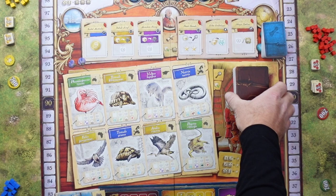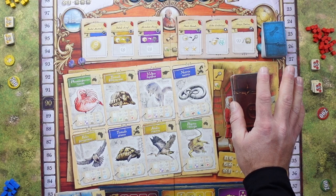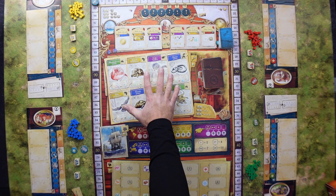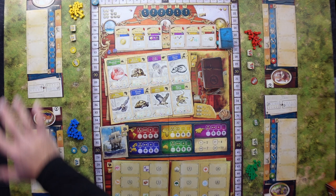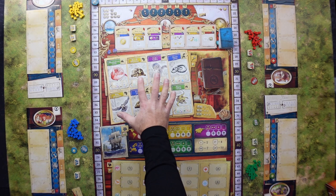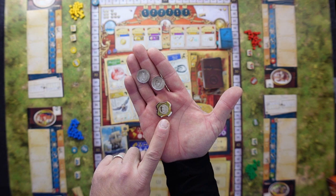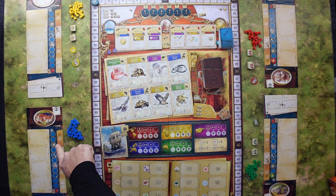We do the same thing with the animal cards. These are shuffled and then we take the top eight cards and place them face up on the central board. How many cards you should have here depends on how many players you are. Now each player gets to draw two animal cards from this area, starting with the last player and going counterclockwise until we reach the first player.